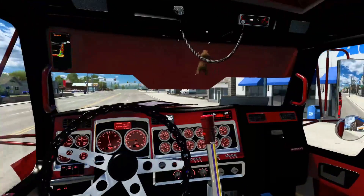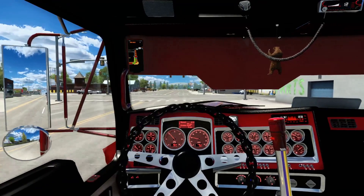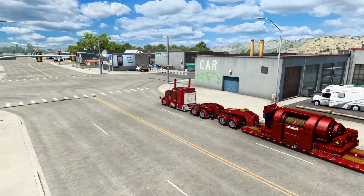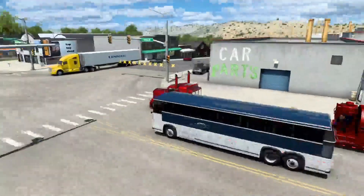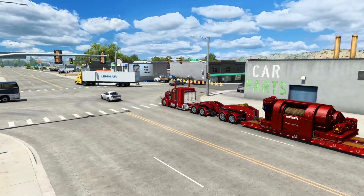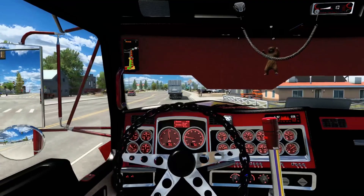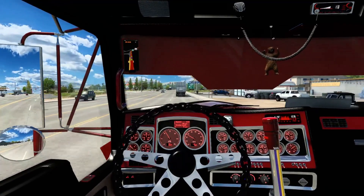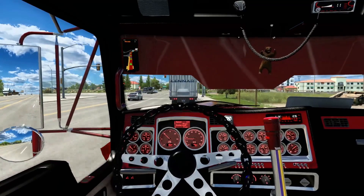That's the only downfall about that visor — it blocks everything. I think I'm going to change that; let's see if there's a shorter one. It's cool and everything, looks very slick and unique. But I think the difference is if you're an actual person in a truck, you can look past that visor by ducking down and looking up. In the game, you cannot really do that.